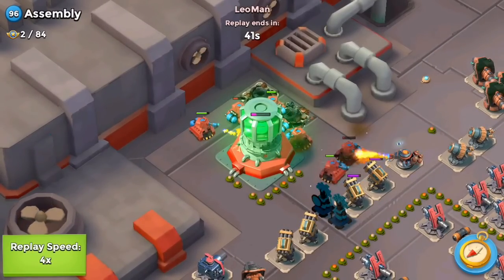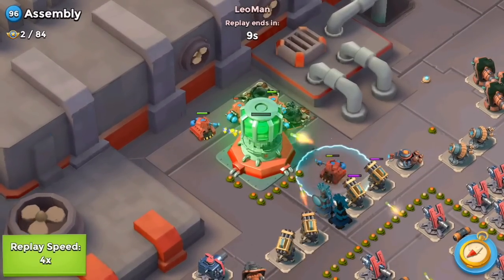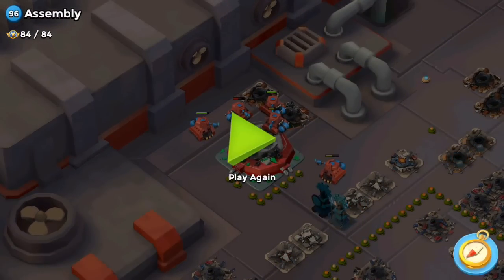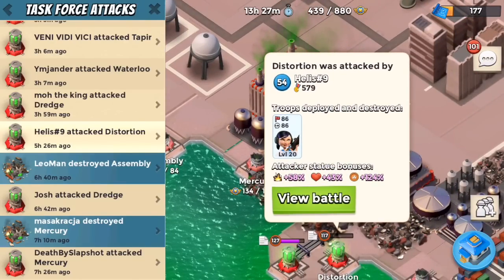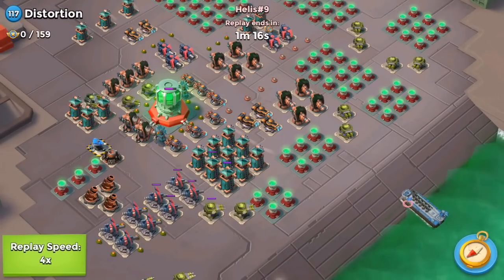Here's Leo, who took down Assembly all by himself with his blazing scorchers. I loved watching the replay — a few scorchers wandered off from the power core and drew all the heat from rocket launchers, while the rest were concentrated and just blazing the power core with fire.